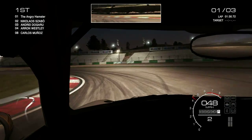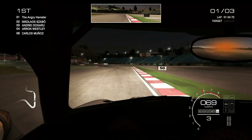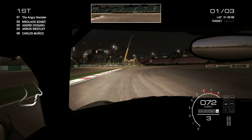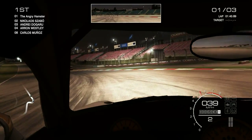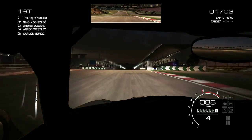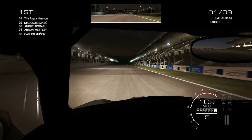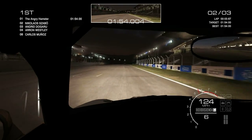This car can probably take that right-hander in fourth. We'll have to try that next time around. I'm still going to take these two corners in second, and I really got a poor exit there. That's a really crucial corner because of this long straight, so it is going to compromise this lap a little bit. It's a slow corner anyway, but it will compromise it a little bit.